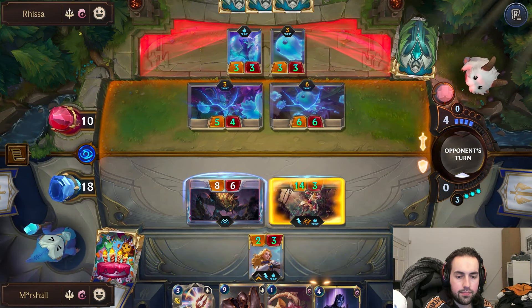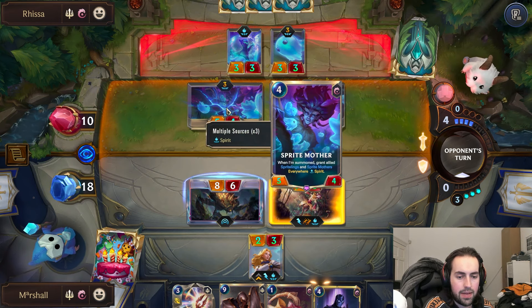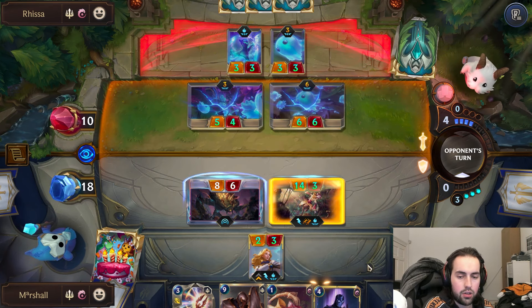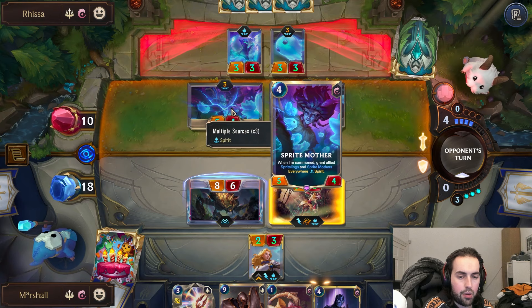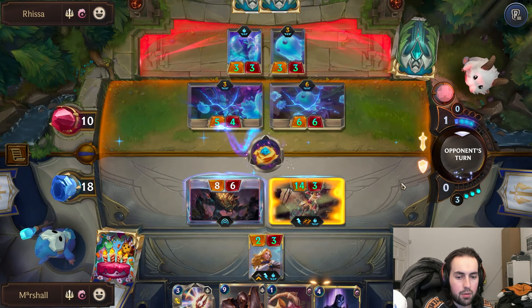Do we think they have a buff? They probably do. Let's risk it. It's not the end of the world if this dies, but we just want to make sure they can't print this. They either sleep this immediately, in which case it doesn't matter if we blocked or not, but if they buff it to kill this then it's probably worthwhile because I don't want them printing this with Sleep, because then it's really going to become a problem.